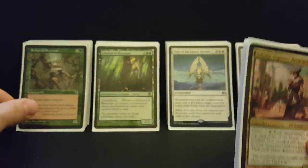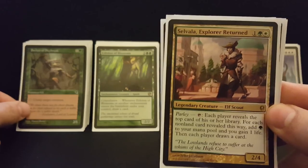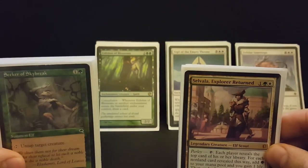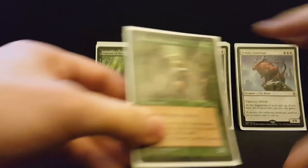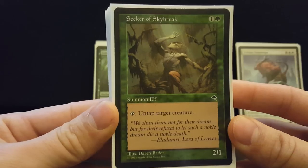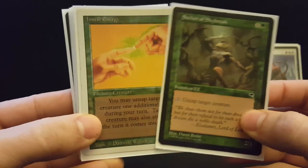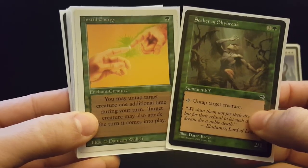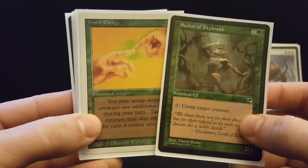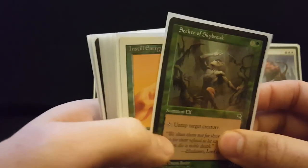Selvala can give your opponents lots of cards, but it's going to allow you to play your cards faster than your opponents. If you play a bunch of ramp spells, you are going to really outpace people even though you are giving them cards. Seeker of Skybreak is one of those little engines that can untap Selvala to give you a second activation. Instill Energy also does that — nice that it's an enchantment — giving you two activations, which means you're getting up to eight free mana just from your one creature.